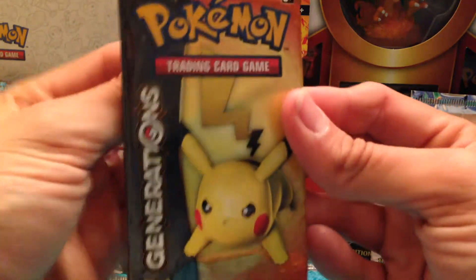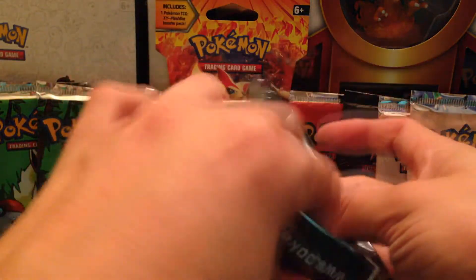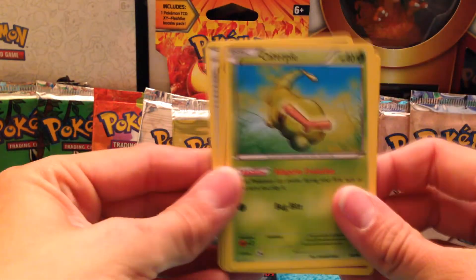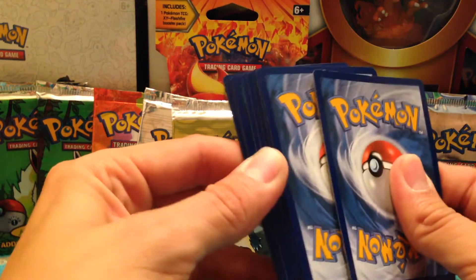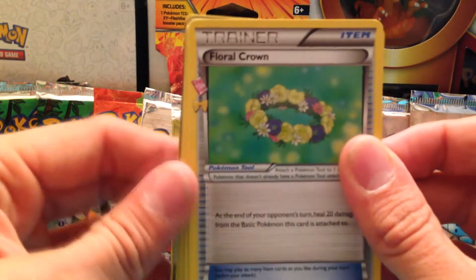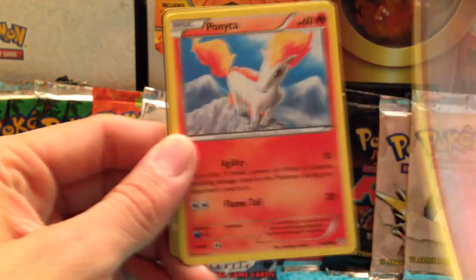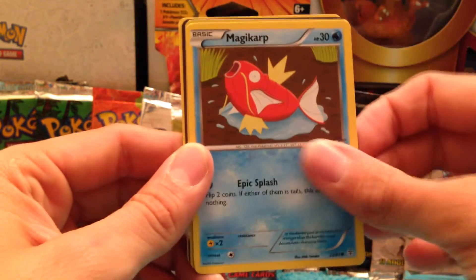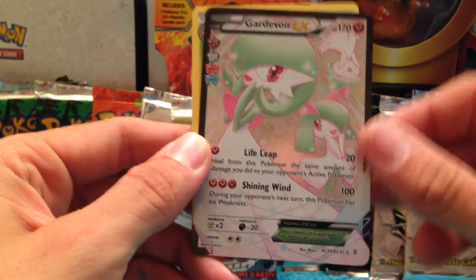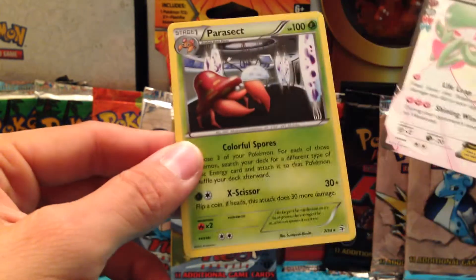First Booster Pack — a Pikachu pack of Generations. These don't have a code card. We've got a Floral Crown, Persian, Pokeball, Caterpie, Fairy, Ponyta, Magikarp, a Golbat, a Reversal, and a Gardevoir EX. Looks like it's four from the back on this set, and a Parasect.